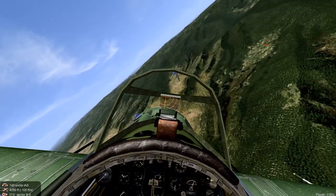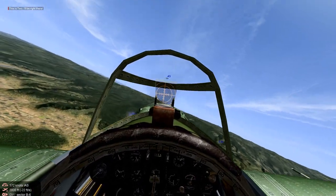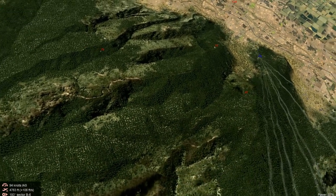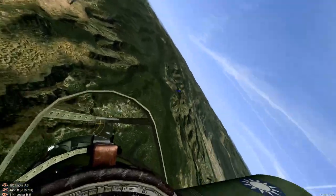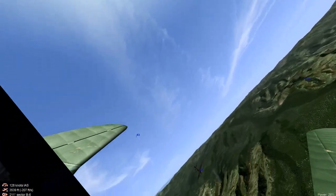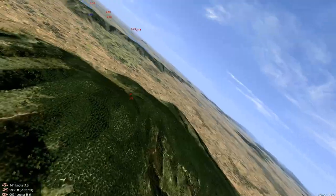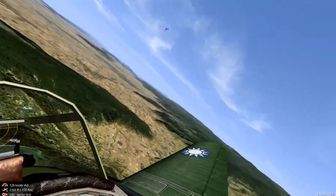We turn with this aircraft and come out of the turn on his six, but he's going vertical. We've got incoming fire from our six, so we're going to have to roll out — took some hits. Enemy pilot is right on us. We were able to clear our six but we're in a pretty bad spot — just a floating target.